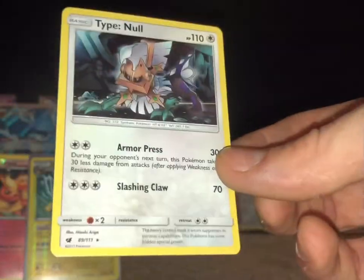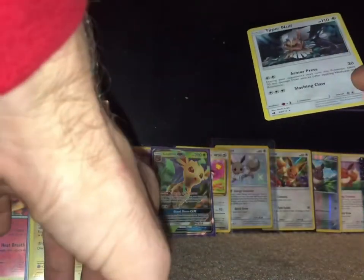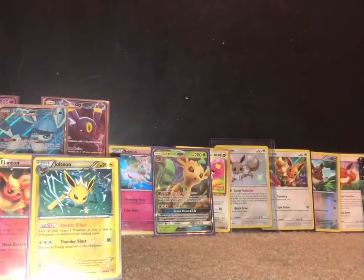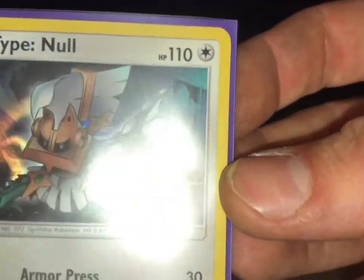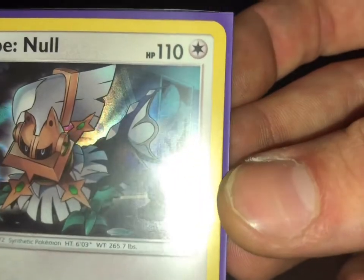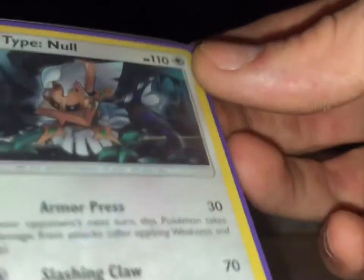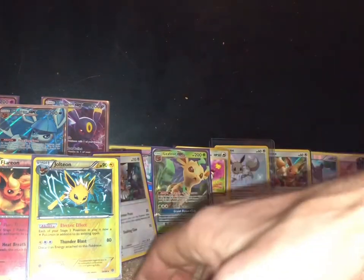Oh nice — holographic Type Null! And I'm pretty sure we got something bomb diggity funky fresh from that first one. We'll put you over here — Type Null is a pretty rad pull, and actually there's a lot of detail going on there; that is a beautiful hologram. Type Null is a super weird Pokémon though — I have no idea what it's supposed to even be, and that's why it's Type Null I guess.